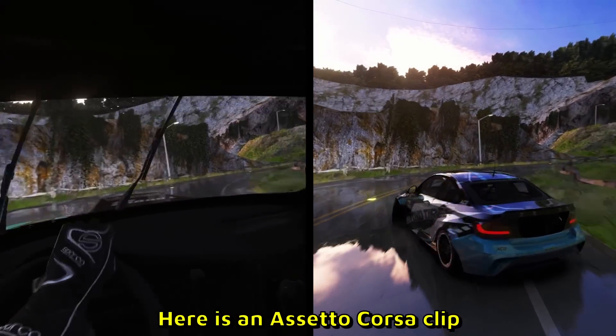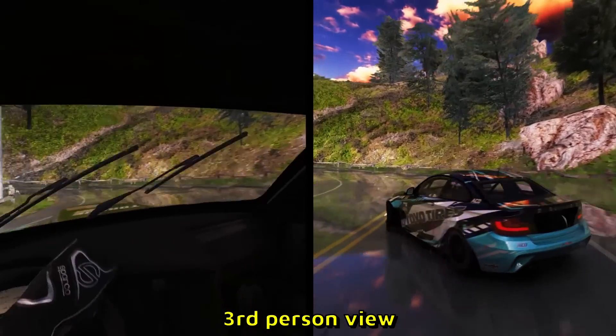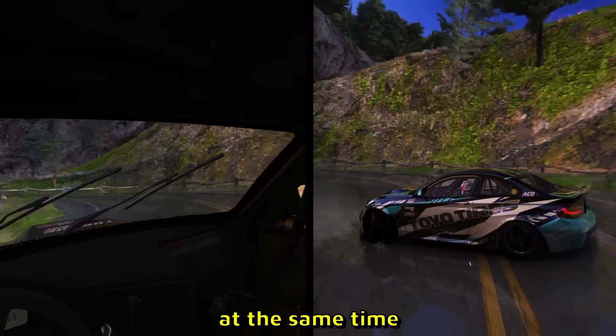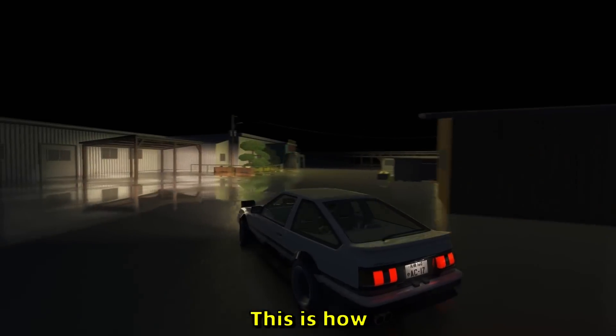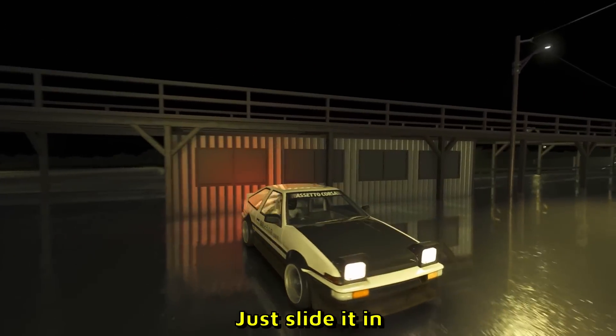Here is an Assetto Corsa clip with a very wet road. A cool little view — third person and first person view at the same time. Kind of nice. This is how Takumi parks his cars — check it out. Boom, just slide it in. Done.